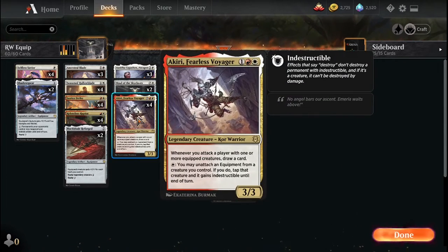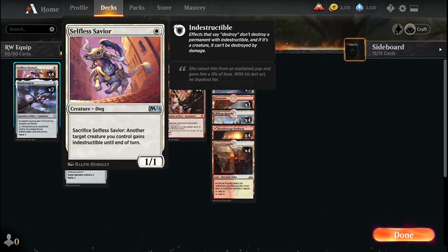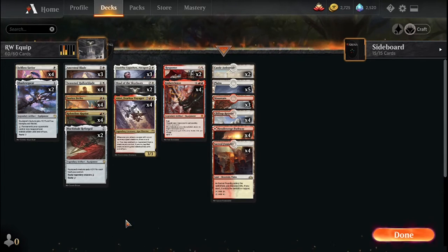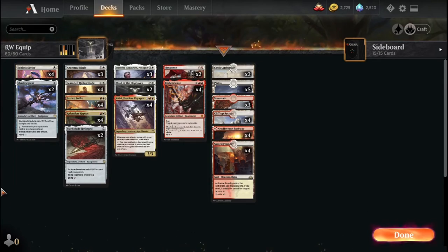Another important creature is Akiri, who draws a card when we attack with an equipped creature — good for filling up the hand. Another creature in the deck is Selfless Savior. Just wanted another cheap creature that provides some resiliency for our equipped creatures, since some will be more important than others.